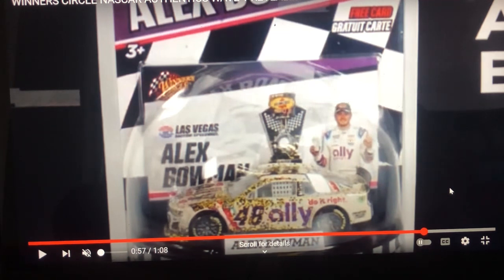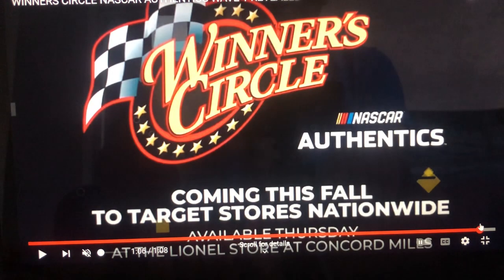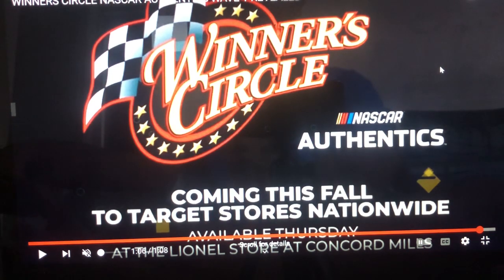Next one is Alex Bowman's 2022 Ally Las Vegas race win car. Here's some issues — the white looks like cream white. Lionel actually used the first render of the car, and it was too late to change the white by the time they caught it. But I like the yellow and black confetti all over this car — it looks so good. And that's pretty much it for the Winner's Circle wave.